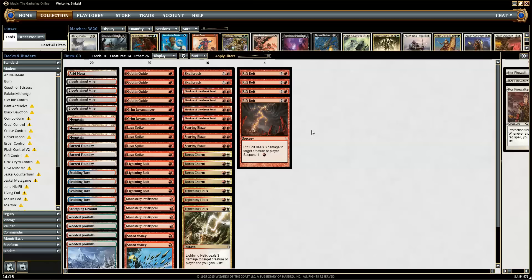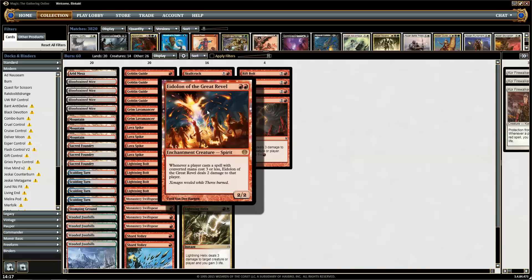So it's nothing different with this deck. I took the list from, I think it was the last Pro Tour maybe — someone went pretty well. It's basically all the best burn spells: Lightning Bolt, Lava Spike, Rift Bolts, Shard Volleys, Lightning Helix, Boros Charms, some Searing Blazes, and then you have a creature package of Goblin Guide, Swiftspear, and Eidolon of the Great Revel, which I think is one of the best cards in the deck for sure.